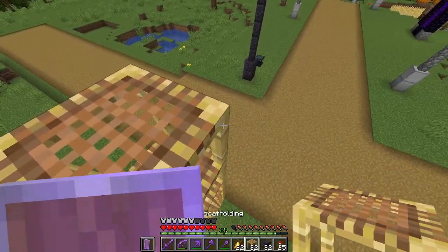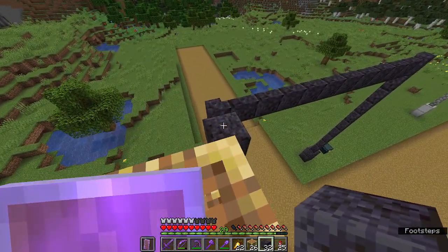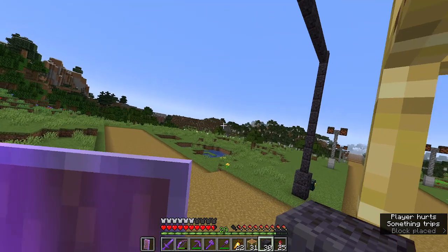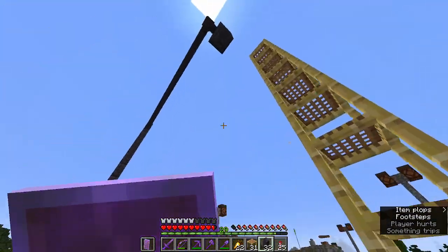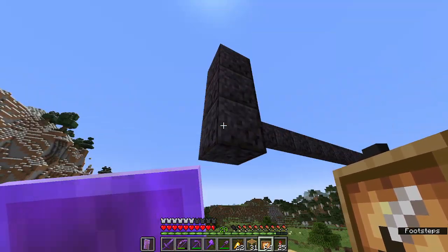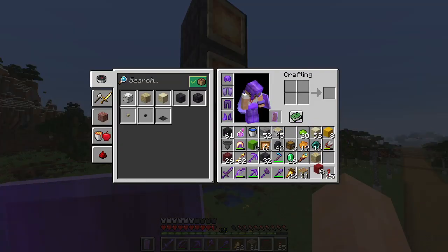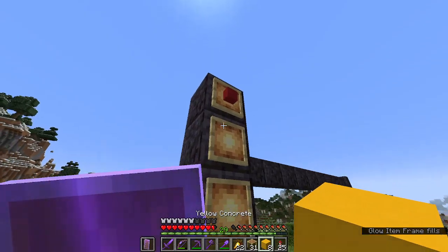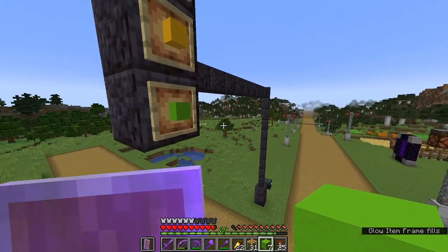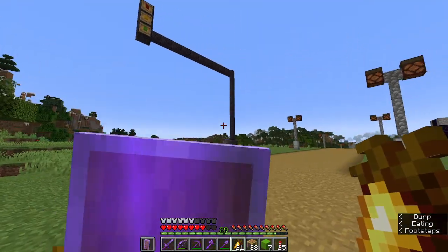I'll put more scaffolding because I need to go up a little more. Yeah, right here would be great. It looks weird but it'll look good in the end. I get the glow item frames — just like that — and then we all know how our traffic light looks: red on top, yellow in the middle, and green on the bottom. That should look very nice. Yeah, it looks great. I need to add a second one — I'm just starting off so don't make fun of me.